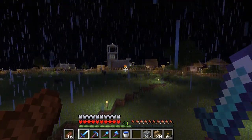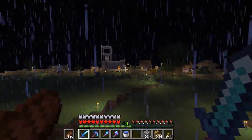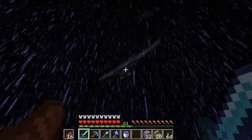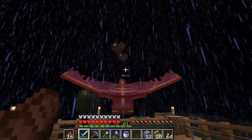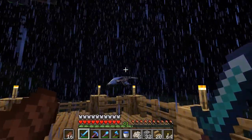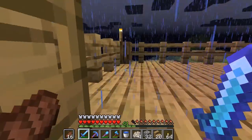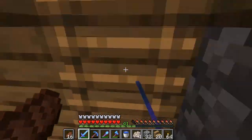That lightning strike just lit my fence on fire. I'm hoping it doesn't spread — I'm pretty sure the rain stops it, but let's watch and see. It actually destroyed part of my fence, but at least the fire stopped. Hopefully my cabin doesn't get lit on fire — that's one thing I've got to be careful of. Let's kill these phantoms because I actually need more membranes. I'll have to repair that fence. I'd love to get a charged creeper — I'll keep a lookout and let you know if we get one.